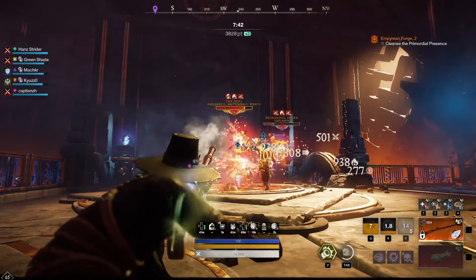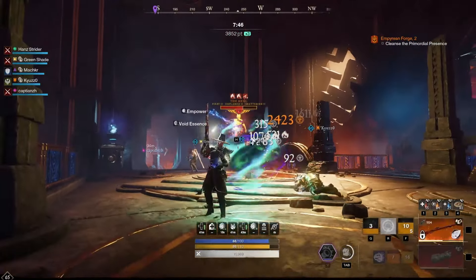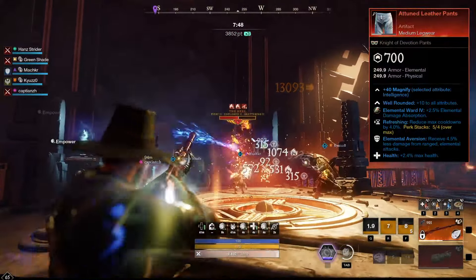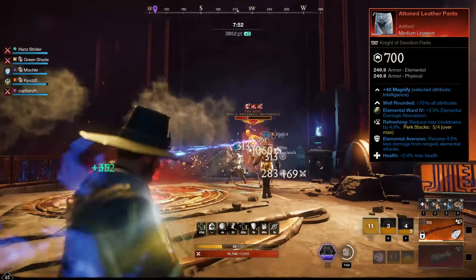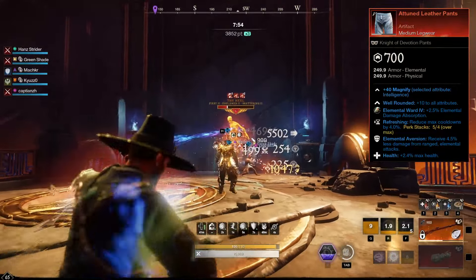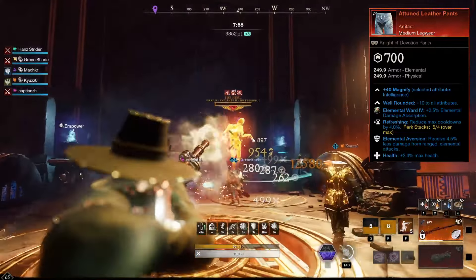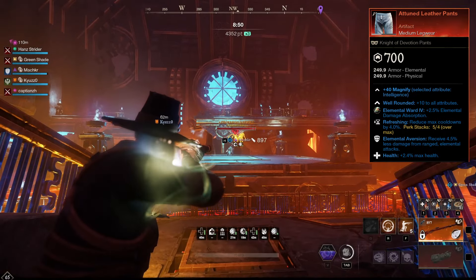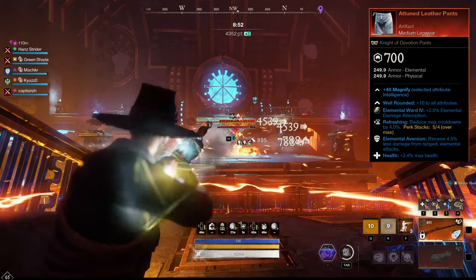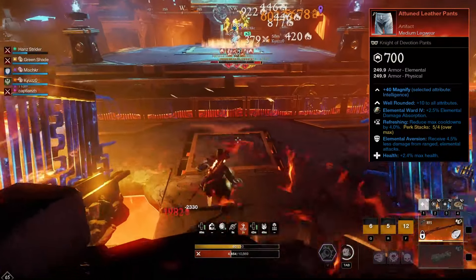For our armor, we are in a light equip load. For our legs, we are using the artifact Attuned Leather Pants. Attuned Leather Pants' unique perk, Well Rounded, gives us plus 10 to all attributes, which is useful for this build as we will be spreading our attribute points across multiple attributes. It comes with Refreshing and Elemental Aversion, and for the final perk, we've added Health.